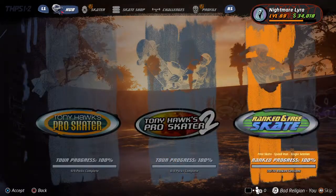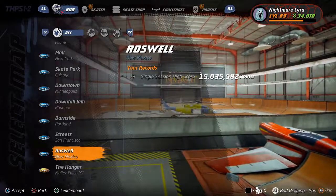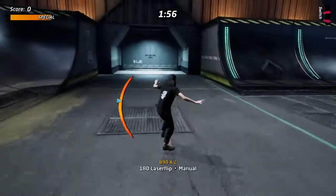So you want to go to Freeskate and pick Roswell and Single Session so you don't have to do it in one combo. The reason I pick Roswell is because it has an amazing spot to rack up a lot of points.